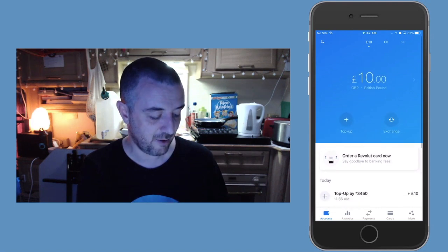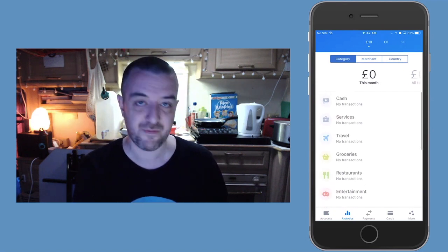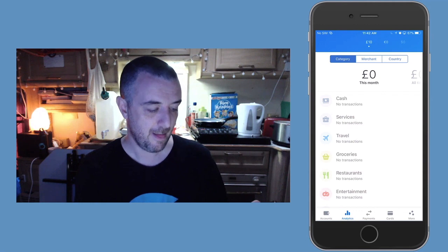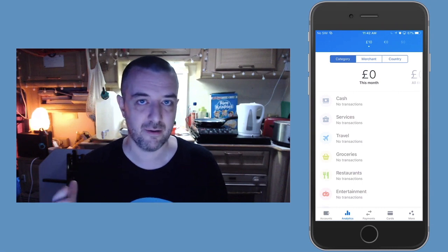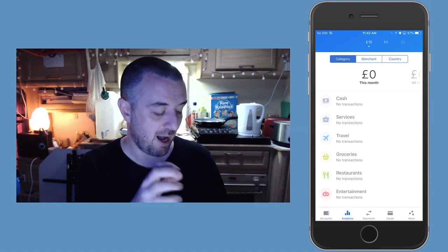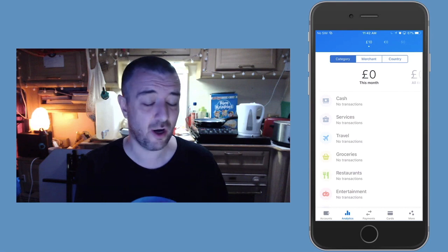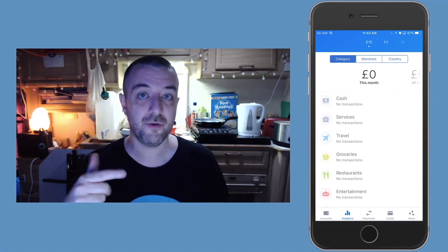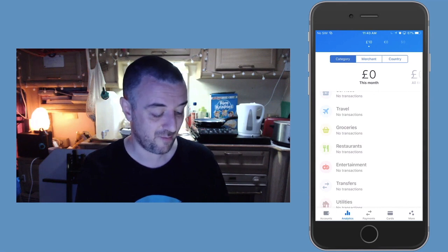Maybe I should have gone about it the other way — ordered the Revolut card, then topped up £10. I think that's a bug. Another thing I wanted to show you: it can also track your expenses, which I really like, because I don't track them specifically on different areas like travel, groceries, things like that. I love the fact that I can pay with this as Apple Pay, and my other cards don't support that. My PayPal card and my Engage card don't support Apple Pay at all, so I can load up funds into this from those cards and use this at the till, which is huge because that's what I've been wanting to do.